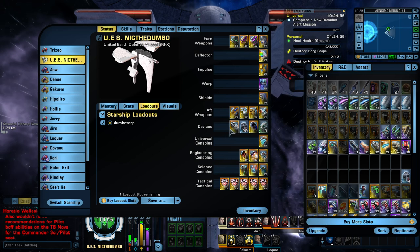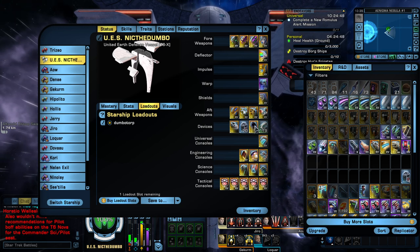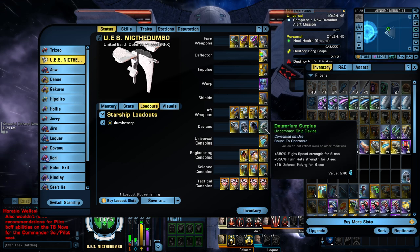For our devices, we have our Kobayashi Maru, our Torp Candy — which is plus 30% bonus projectile damage for 20 seconds — our Temporal Negotiator, and the Caterium Surplus for extra speed boosts.